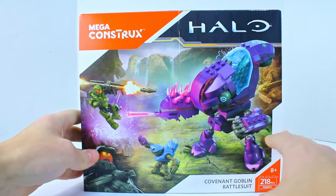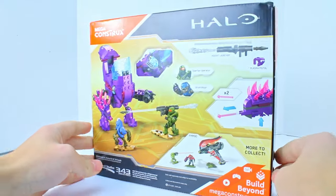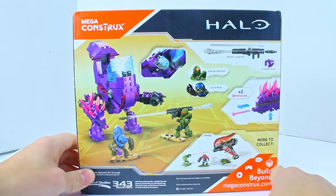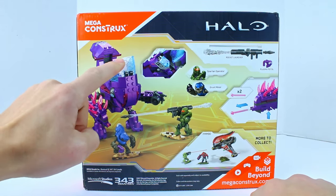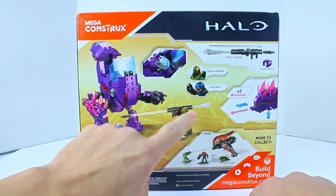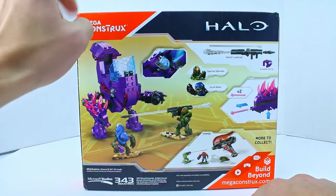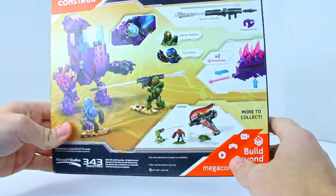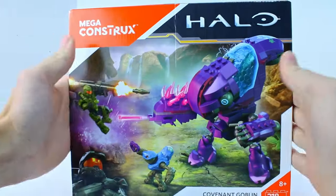I'm in the process of trying to get all the Operators to do a comparison. I'm currently stuck on Fireteam Shadow — at least at the time of recording, Shadow is ridiculously expensive. Right on the back we get to see how the Goblin opens up. This piece is super cool. Here's where you can see why I was excited about the rocket launcher — we have an actual plume of smoke. We have the original Banished Banshee down there. Let's go ahead and crack this thing open.